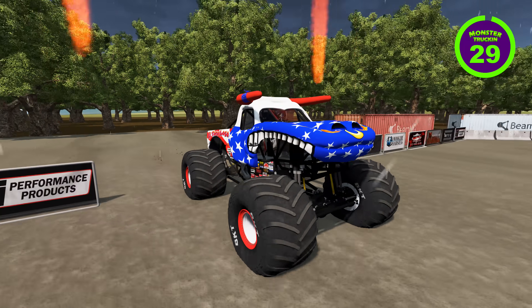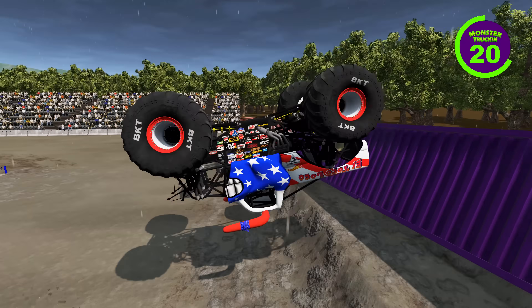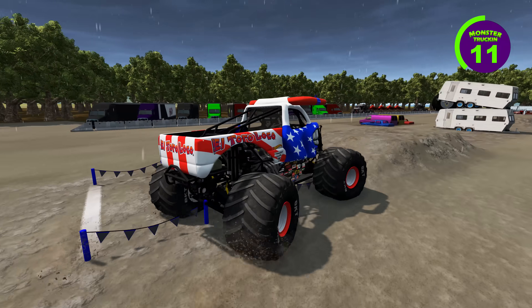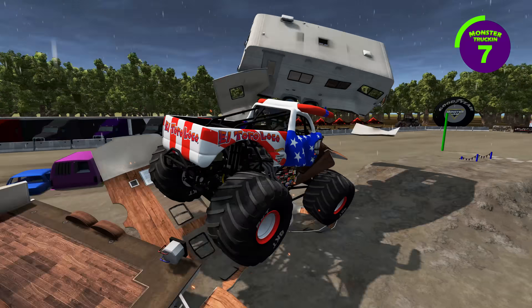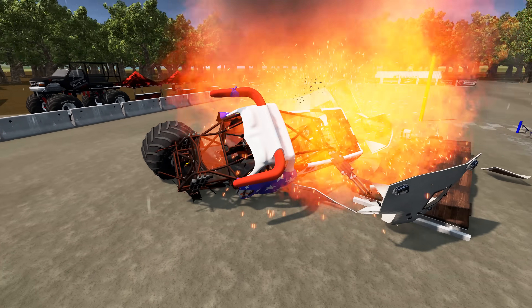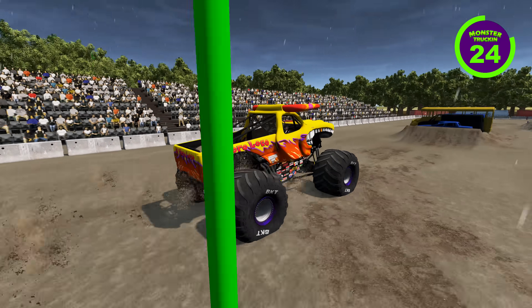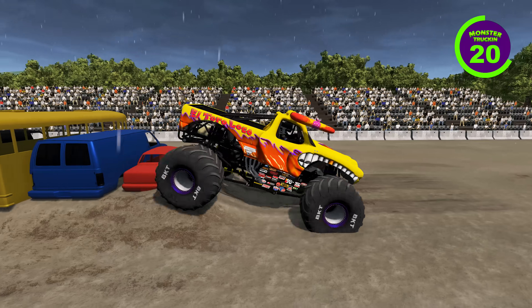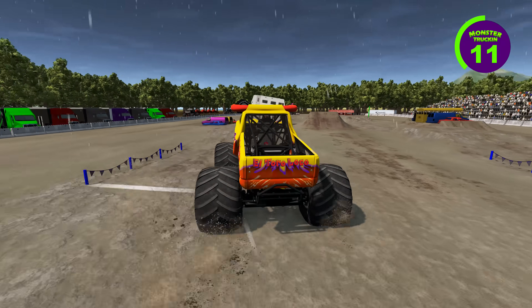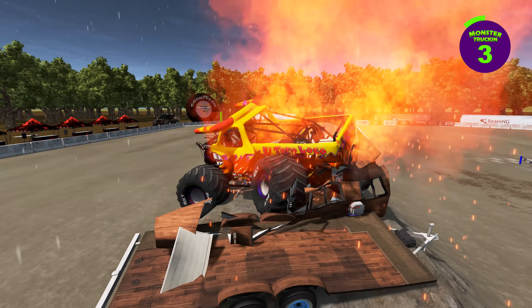Coming up next, we've got the Stars and Strikes El Toro Loco. Getting things started with some big-time air — wow, that was a perfect backflip! He's getting backed up — looks like he's heading for the crush campers, and a big-time smash through the campers. He loses one of those BKT tires, and that is going to end the Stars and Strikes El Toro Loco's run — he's on fire. Up next, we've got El Toro Loco Yellow heading for the crush car stack. He gets some nice air, gets a wheelie, heads for the crush campers, gets a little sideways with a nice smash. El Toro Loco Yellow's on fire — and that is going to end his run.